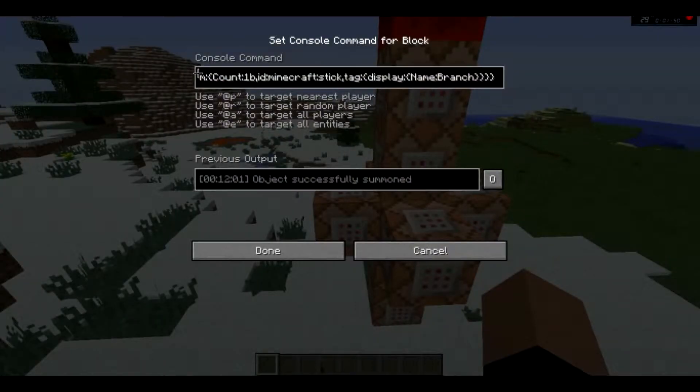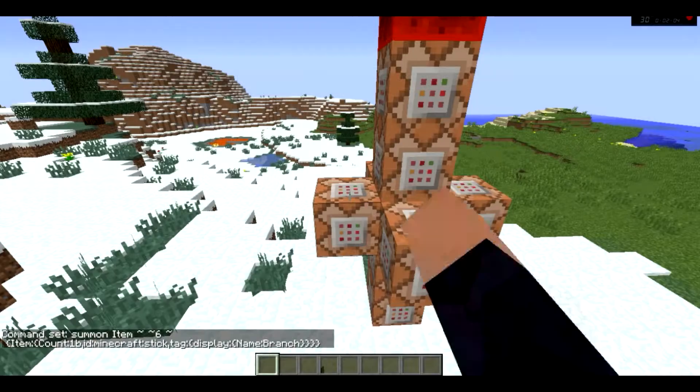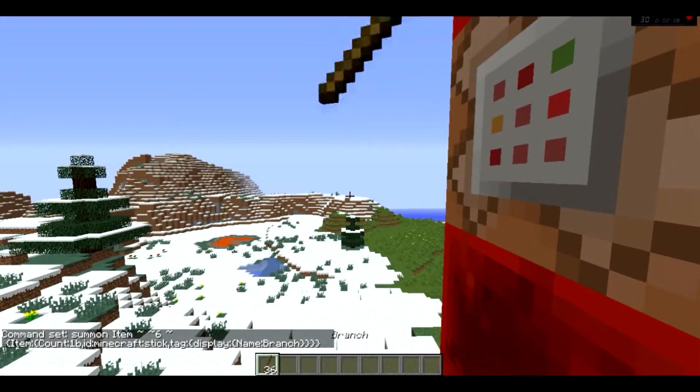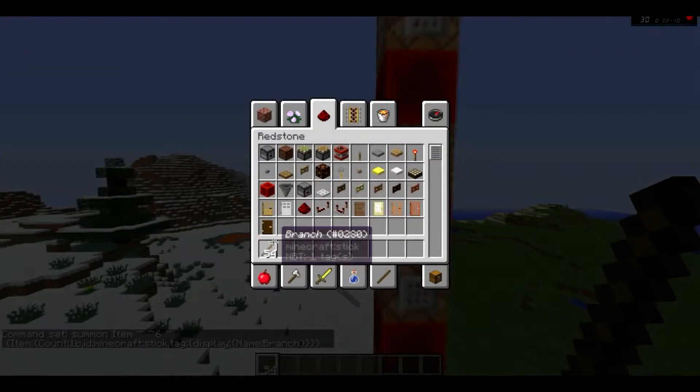So don't be throwing anything around here. This summoned an item, and the item — this whole toggle — is a stick named 'branch.' Bunch of random crap for a stick. So yes, if I just stand here, I will just get my inventory filled with branches.